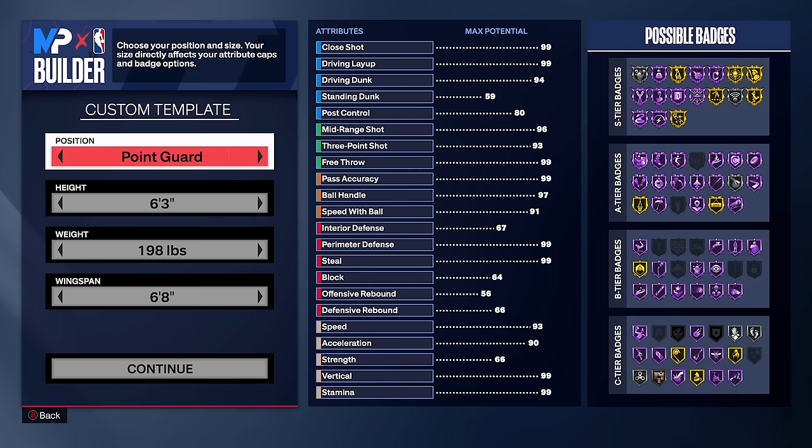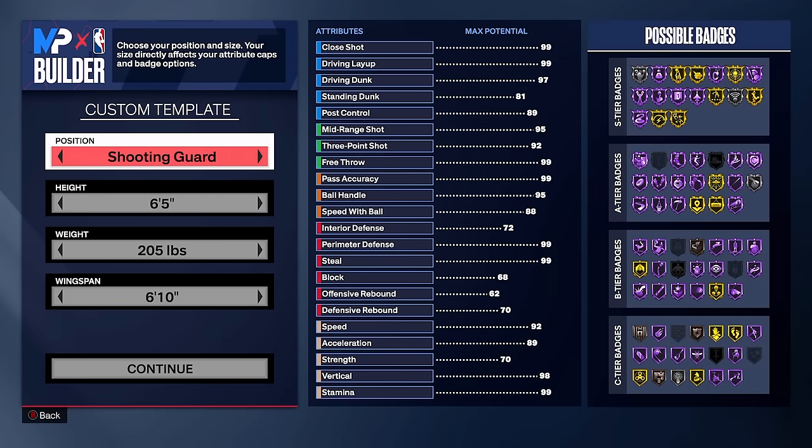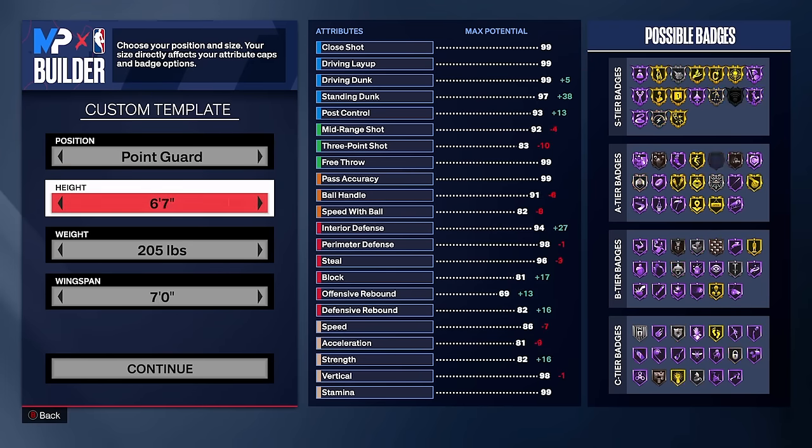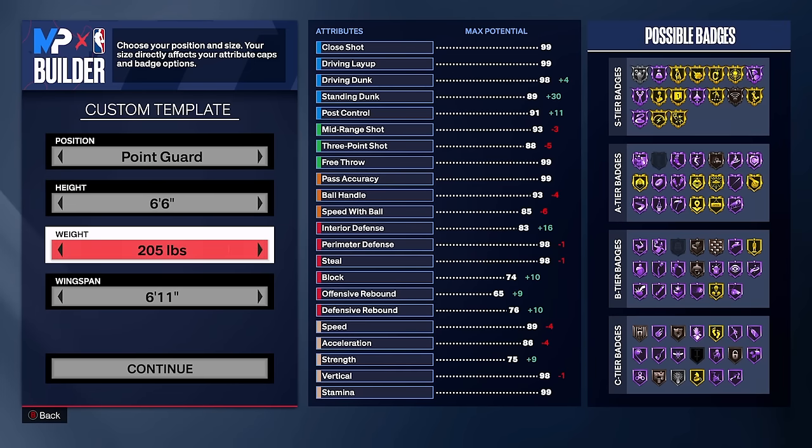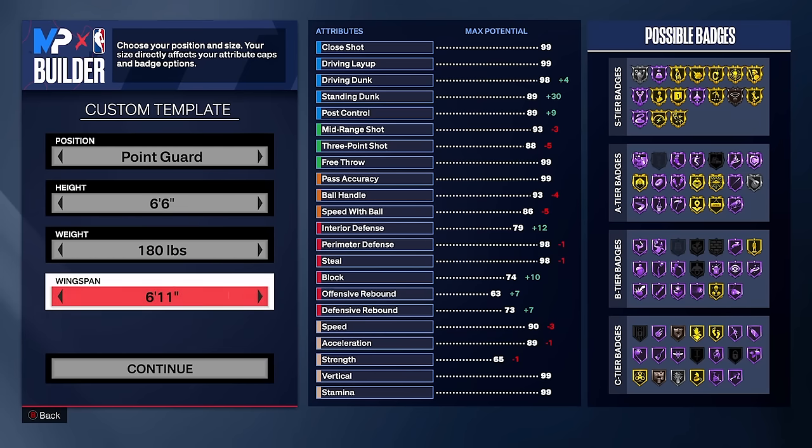The jersey number doesn't matter. Now here's what matters: we're going to choose the position, height, weight, and wingspan. For position, you can go anything you want — just not power forward or center. I like point guard builds, but shooting guard or small forward works too. For height, we're going to go 6'6". I like 6'6" builds because they're super fast, all around, and get the job done on offense and defense. For weight, I go minimum weight at 180 pounds — we just want the fastest build possible. And for wingspan, we're going to go one tick up to a 7'0" wingspan, basically for shooting, dunking, and defensive abilities. Longer wingspan, you can just do everything much better.